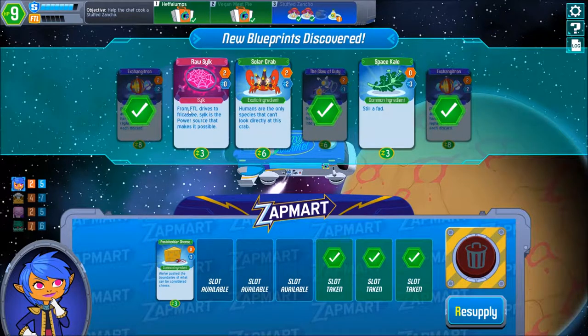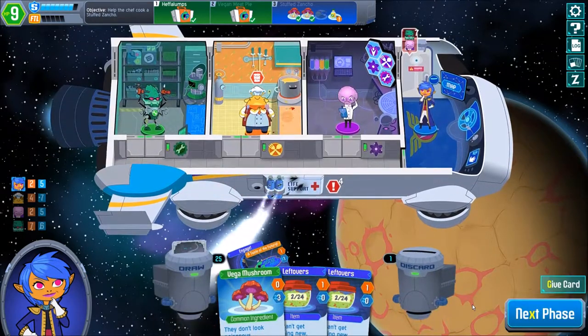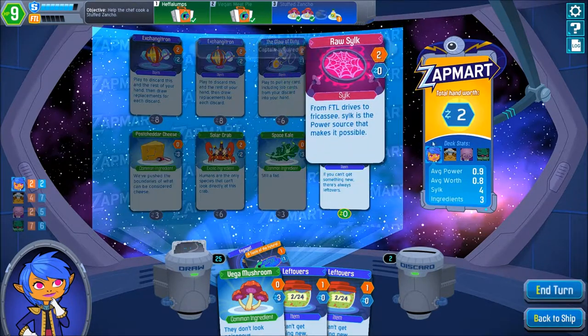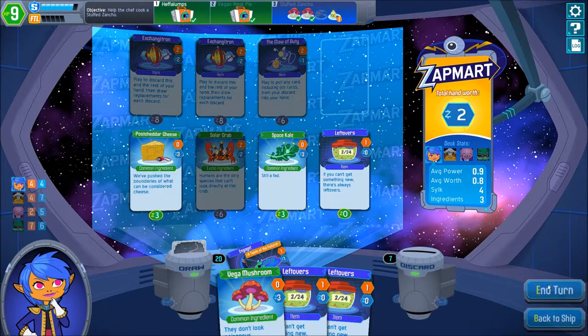Then we have a Claw of Duty which is nice. They're all silk, solar crab and space kill. Well, not really a reason to leave any of these behind because there is no reason to not fill all the slots actually — it could be useful for something maybe later. Maybe, maybe not.